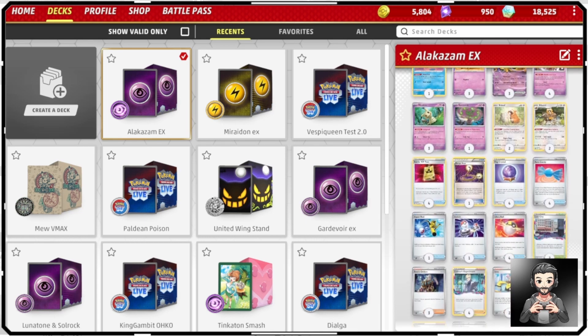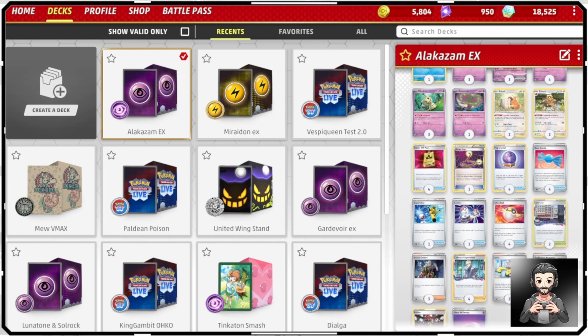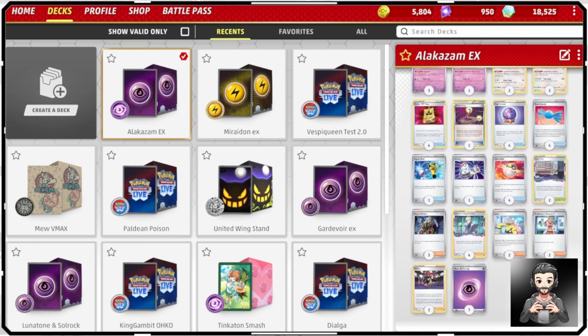That's a Battle VIP Pass to quickly search out, Escape Rope to switch out, Fog Crystal to search those Psychic Energies and Psychic Pokemon, Rare Candy for the evolve, Super Rod, Switch, Ultra Ball — you know, all the basic staples.